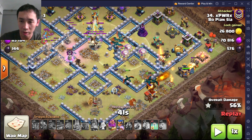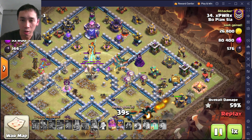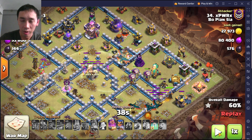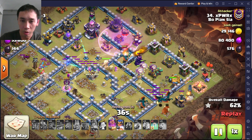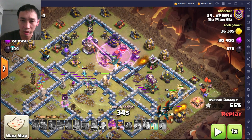At this point my dragons are doing decently because the balloons were distracting all the air defenses; they got through and there are so many of them left. I decided to use the warden ability at some point soon to protect the dragons that are getting hit.